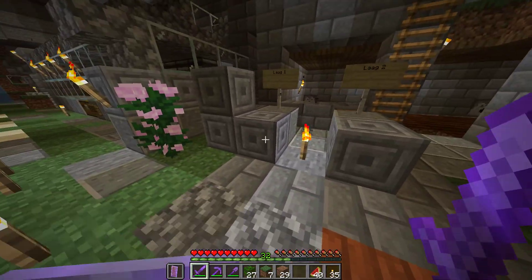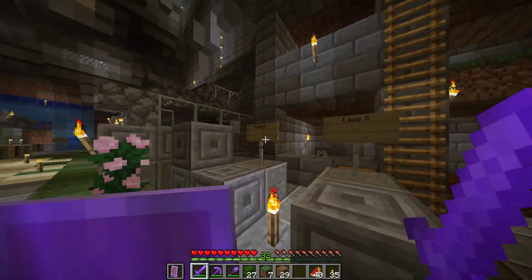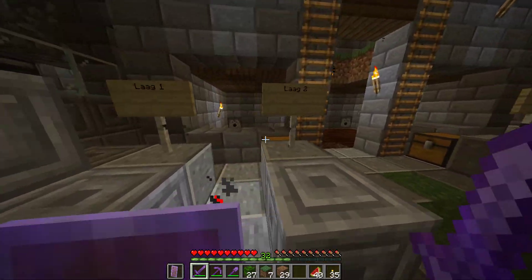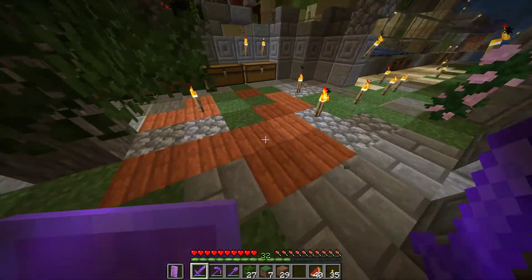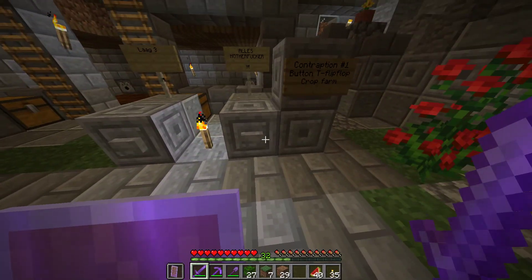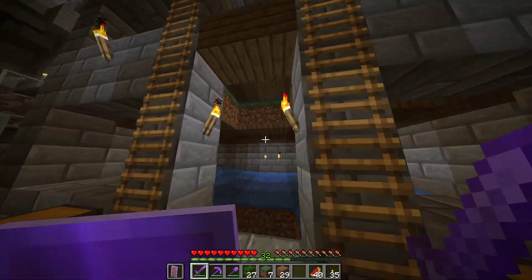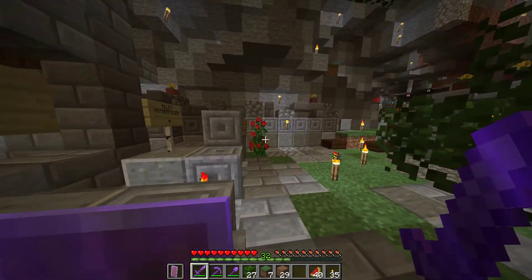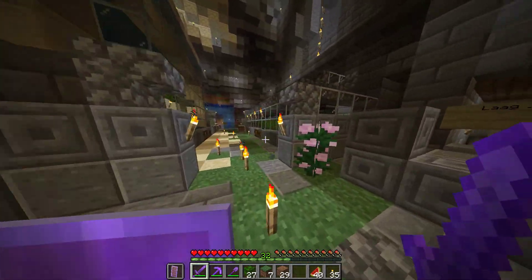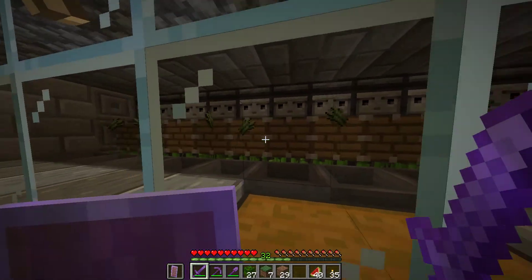The buttons are gone. I have three layers here — this is layer one, there's supposed to be a button here and here, but they're gone because of a creeper. When you press the button, the dispensers pop out water and everything gets collected here. The only downside is you have to manually refill it, but it's whatever — it's the farmer life.